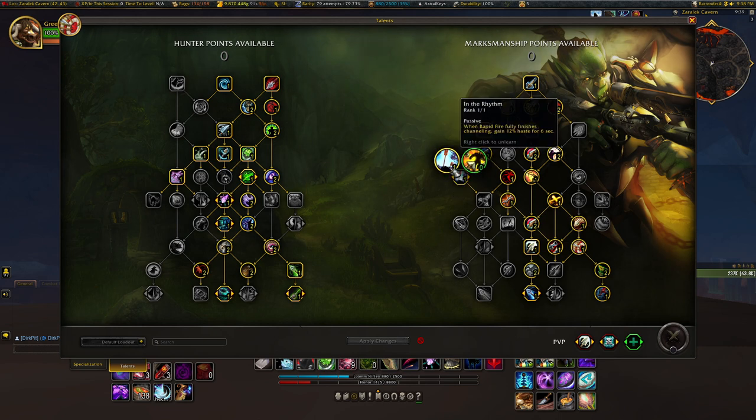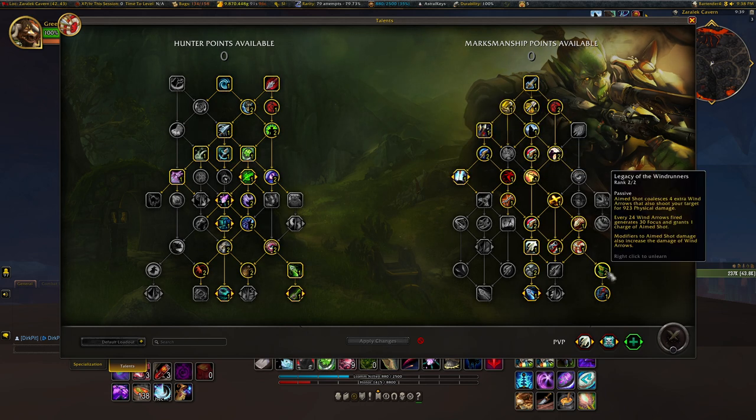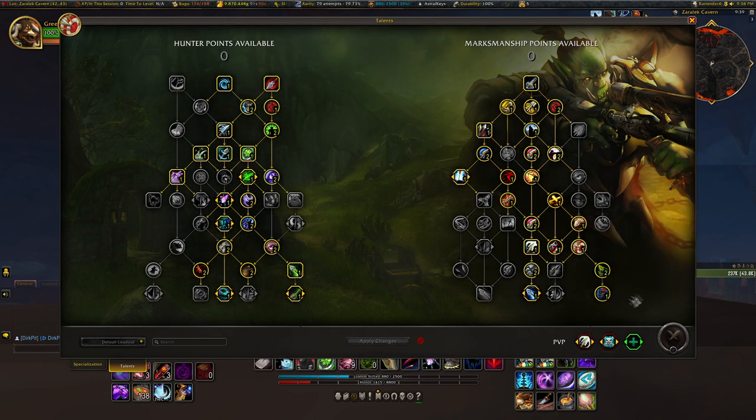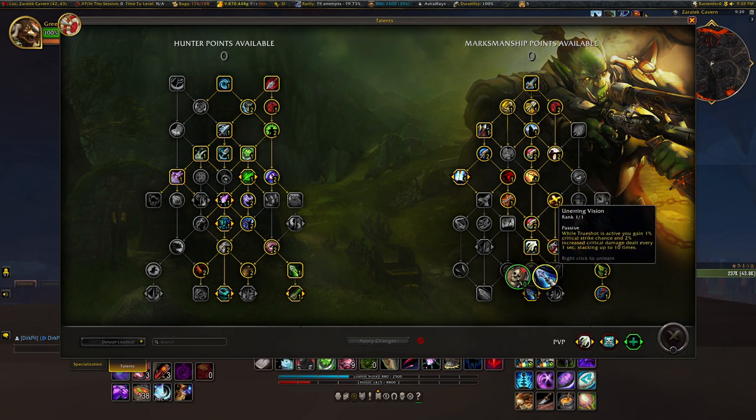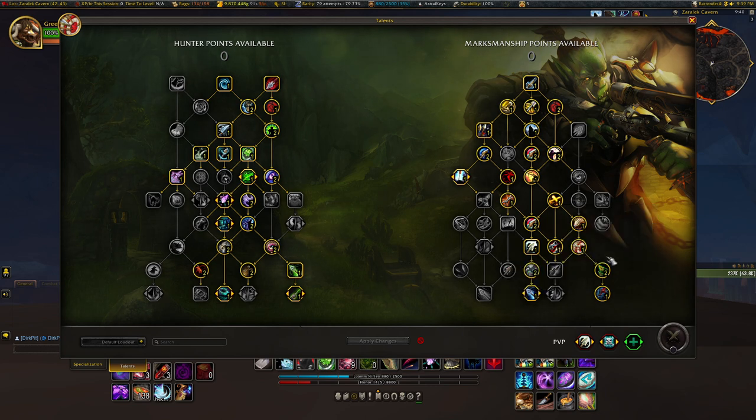You get 2 points each in Serrated Shots and Arctic Bola, and then 1 point each in Death Chakram and Poison Injection. The main changes are going to be on the Marksman Hunter side of the tree. We have a new talent in 10.1 which was an old BFA Azerite trait called In the Rhythm. There were also changes to Legacy of the Windrunners and Windrunner's Guidance. Every time you use an Aimed Shot you get an 11.47% chance to get 6 seconds of Trueshot, and this build does have Trueshot augmented by Unerring Vision, so it can stack on top of an already existing Trueshot buff.